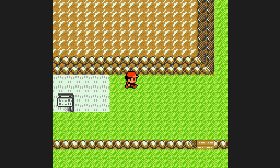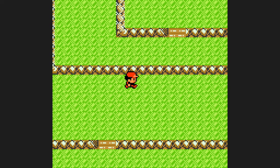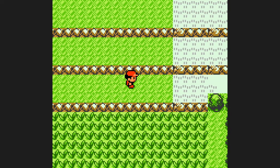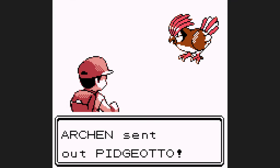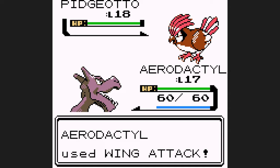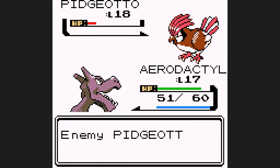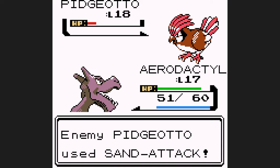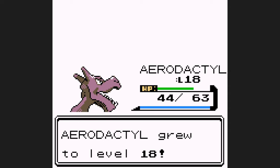The next two gym leaders are Misty and Lt. Surge, both of whom we have a major weakness to, so we're going to be skipping both for now. The next major battle is Rival 2, and we should hit level 18 right before Squirtle. He leads with Pidgeotto and I just don't want to see Sand Attack. Wing Attack looks like about a 4-5 hit KO — and there it is, Sand Attack. Not one, not two, but three total Sand Attacks Pidgeotto gets off against me. While its attacks can't do much damage to Aerodactyl, the fact that we keep missing is annoying. We do eventually knock it out and level up going into Abra.